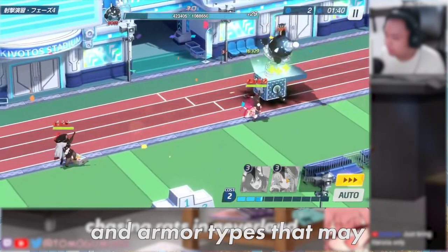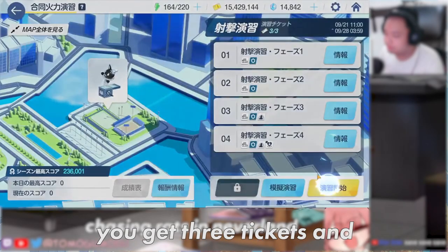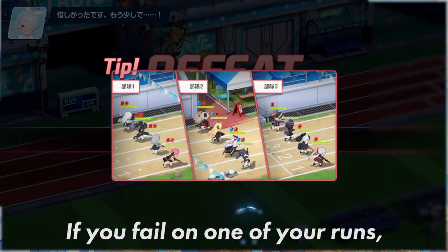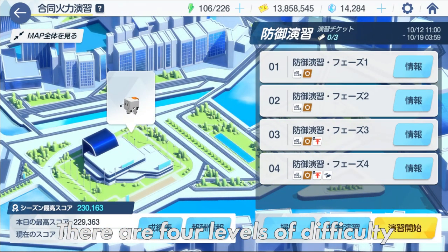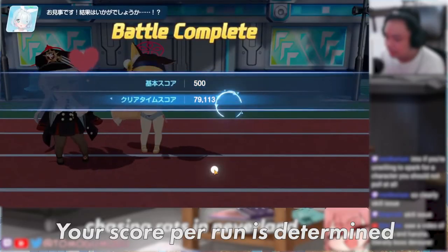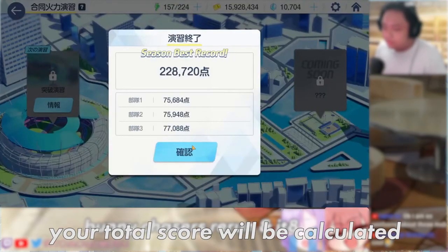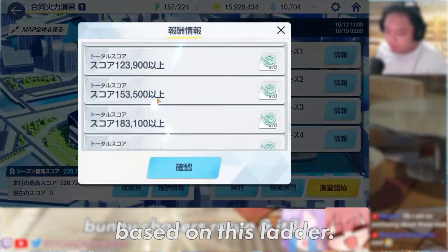Each drill has different gimmicks and armor types that may change the way you play. Every day during the event, you get three tickets and each ticket requires you to complete three attempts within an hour. If you fail on one of your runs, you won't lose an attempt and you can try again. There are four levels of difficulty in each drill, the third one having one gimmick and the fourth one having two. Your score per run is determined by how fast you clear it. After completing three attempts, your total score will be calculated based on the scores on each attempt, and you'll get rewards based on this letter grade.